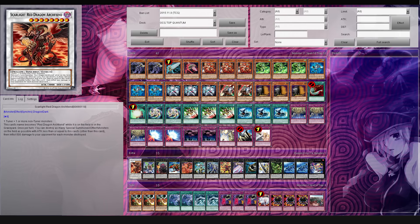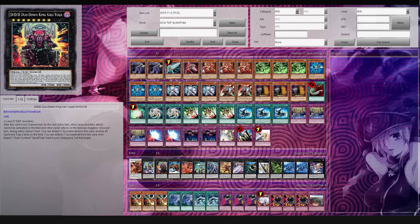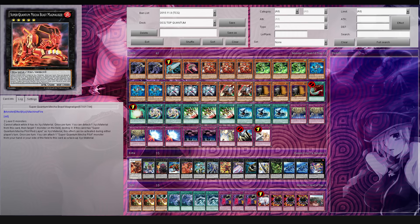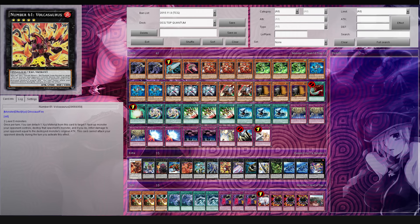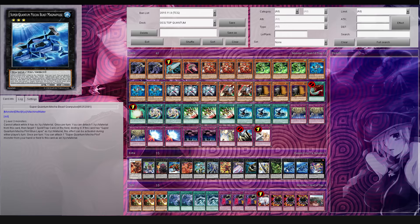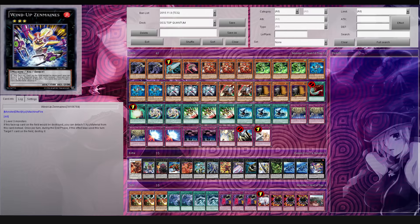For the extra deck, we're playing one copy of Scarlight Red Dragon Archfiend, one Super Quantum Lord Great Magnus, one DDD Duo Don King Kali Yuga, one Guided Charger, one Liger Zero or Magna Liar as I like to call it, Number S39 Utopia of the Lightning, Pleiades, Volcasaurus, Durandal, Shark Fortress, Utopia, the Aeroboros, two copies of the Mecha Beast Magna Pulse - one Green, one Red, two of the Blue - and then one Xenonings to round it off for the extra deck.